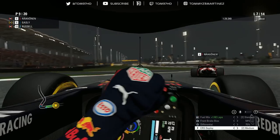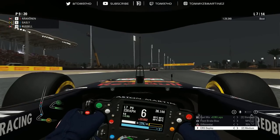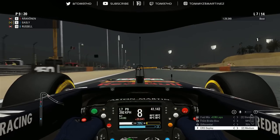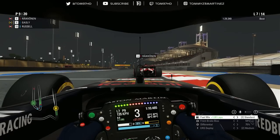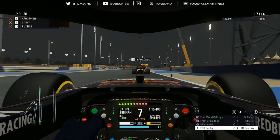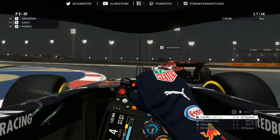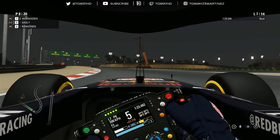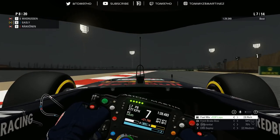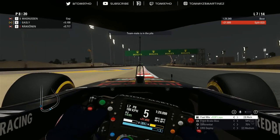We're probably going to catch Raikkonen through sector two, which might just give Bottas enough time — it's going to be close. Good traction out of the hairpin, but we don't have enough juice to get past Kimi on the straight. Kimi goes defensive and I back out a little bit with a switchback. Kimi slightly out-brakes himself, but I think that cost me more time overall by having to slow down to try to get past Raikkonen.